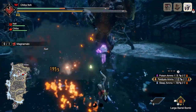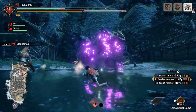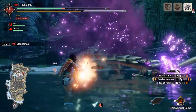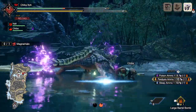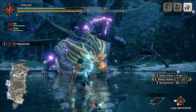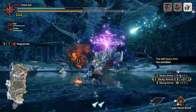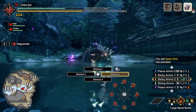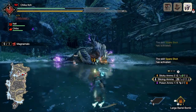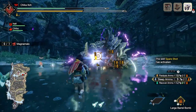After waking the monster up, you will swap over to your paralyzed shots and paralyze the monster. While your teammates are DPSing the monster, you will use your sticky shots to KO the monster. While the monster is KO'd, you will then cycle through your rotation again. Usually during a four-man hunt, you only manage to sleep and paralyze the monster twice.